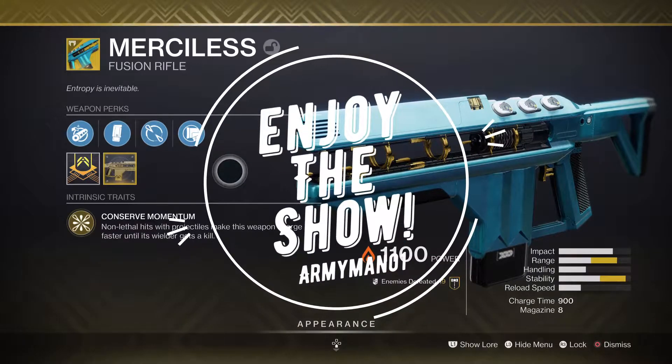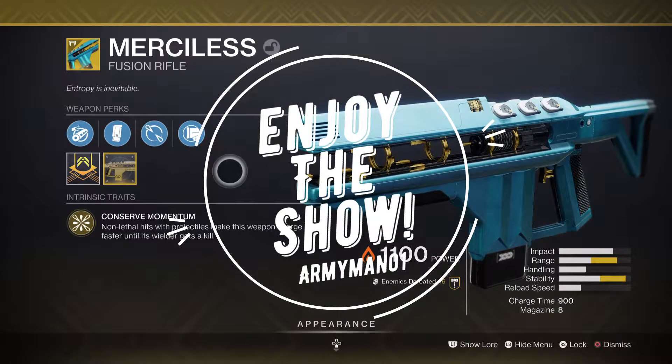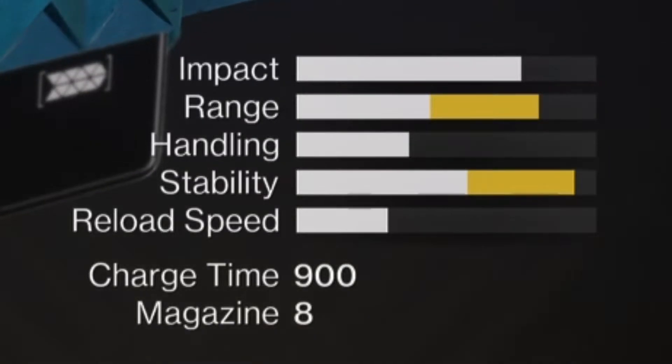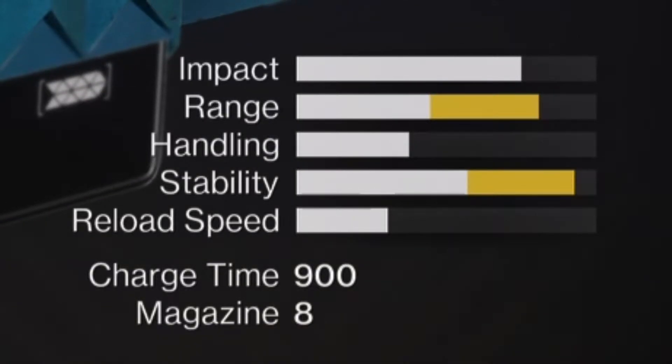MERCYLESS! An exotic fusion rifle in the energy slot that is surely one to keep an eye on! With 900 charge time and 8 in the magazine, without the catalyst buffs, the stats aren't looking too good for this fusion.